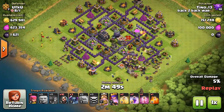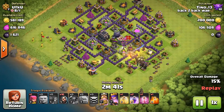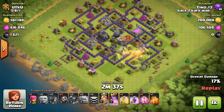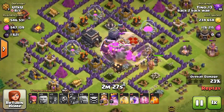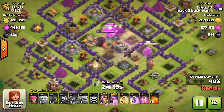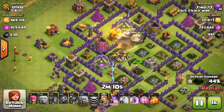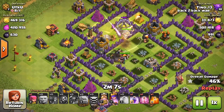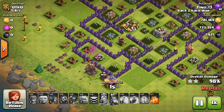Coming in at number five, it's Tino 13 and he's back-to-back war. This guy found a million gold, 500k elixir, and 600,000 dark elixir — that's crazy. I don't usually look at the dark collector since I've maxed my heroes, but 3,000 to 4,000 dark elixir is a really good pool because it's hard to find. This guy Tino came in, took all this loot — 100,000 in storage. He almost three-starred it, but wait, 98%... never mind. Still, that makes it to my number five spot.